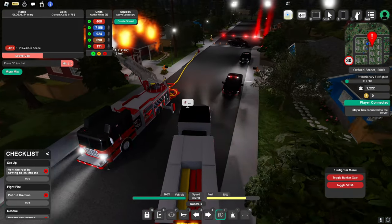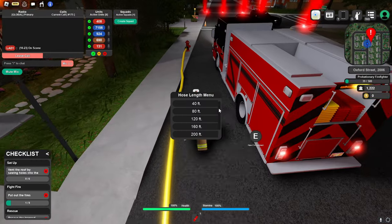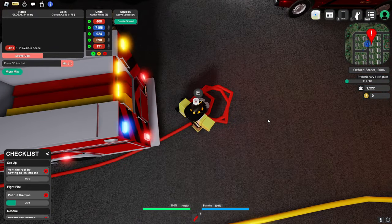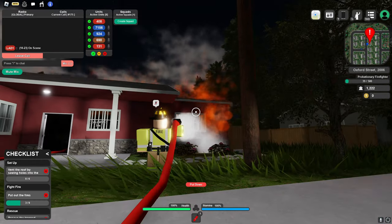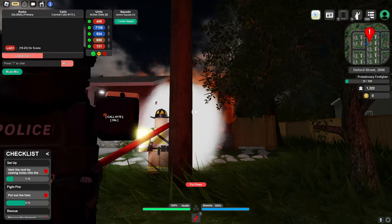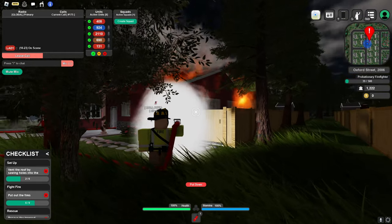All right, we're on scene. Let's get out, move it move it move it. Grab the attack line here - 80 feet, connect it back there. Let's turn it on - there we go, let's do this. I believe everyone in there has been saved, so that's pretty good. We gotta stop the fires before they spread. I also really like how realistic the roleplay is - there are cops blocking every entrance.